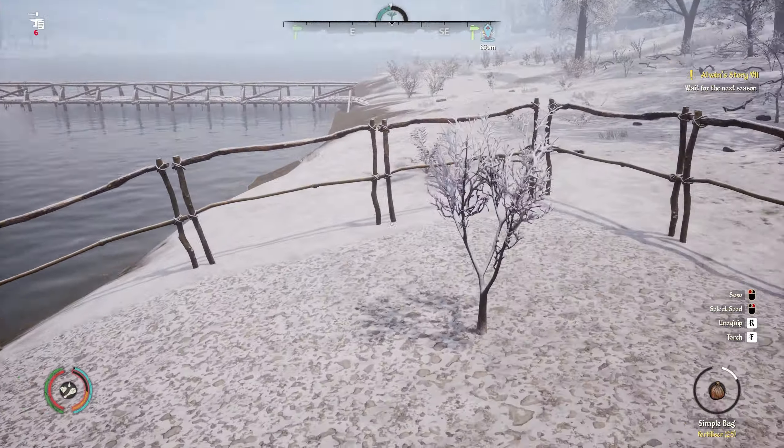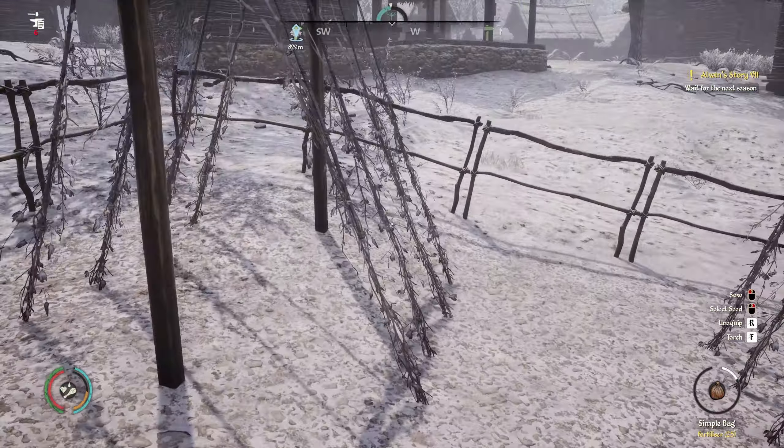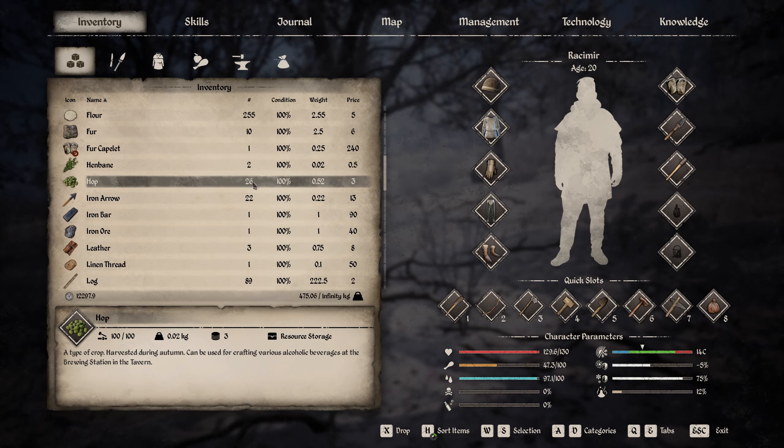And this is the small one. We have some hop plants here which we have collected once. And we haven't sold them actually - let me check what is going on with the hops. We have a plum tree seedling. We have 26 hops. Brewing station - ah, this can be turned into alcohol in the tavern.